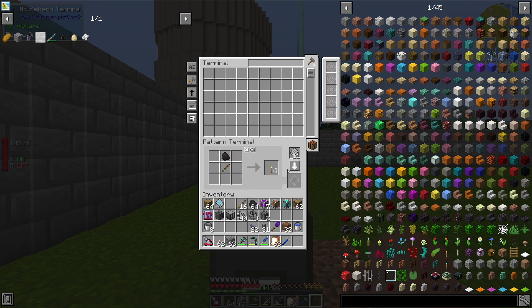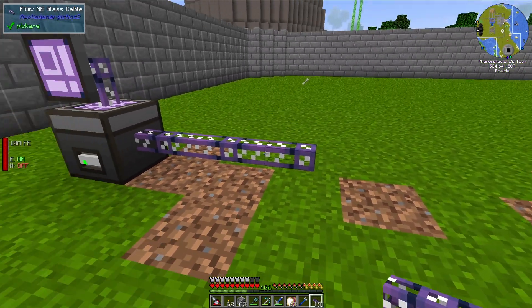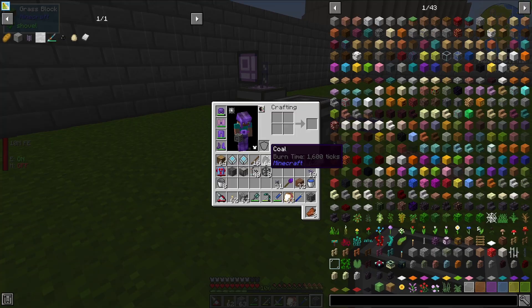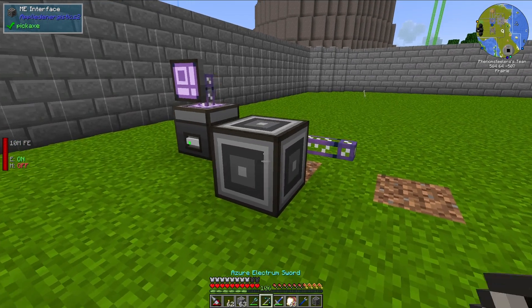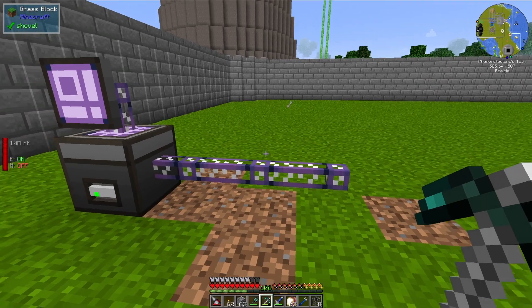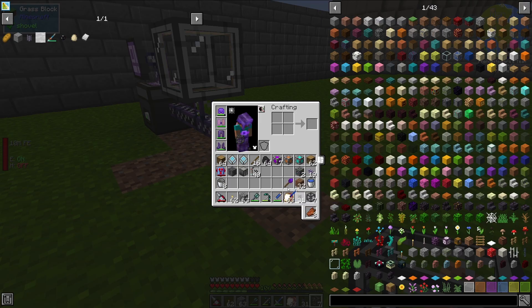So this is going to be some of our simple crafting today. What we need to actually be able to make these things are ME interfaces and molecular assemblers. So let's go ahead and hook those up now. Each ME interface needs to be touching at least one molecular assembler. So what we're going to do is put a molecular assembler here, and then one more down here as well.